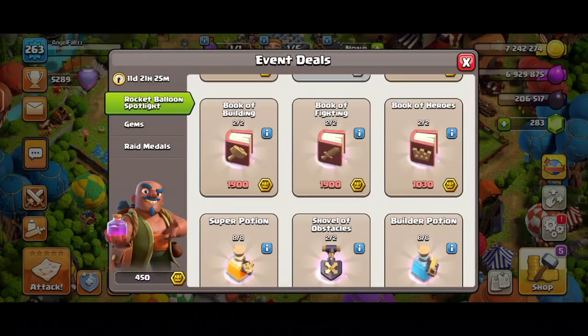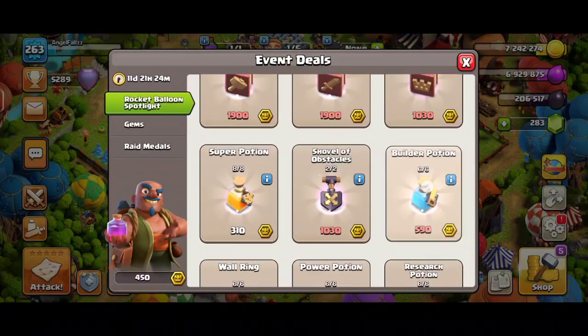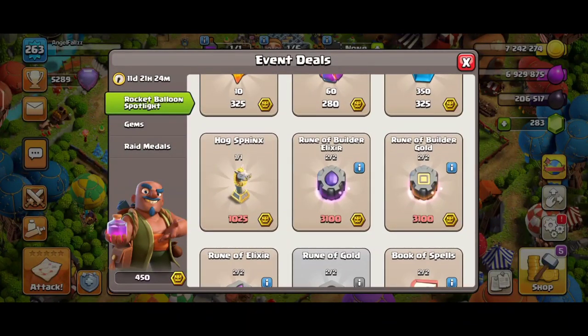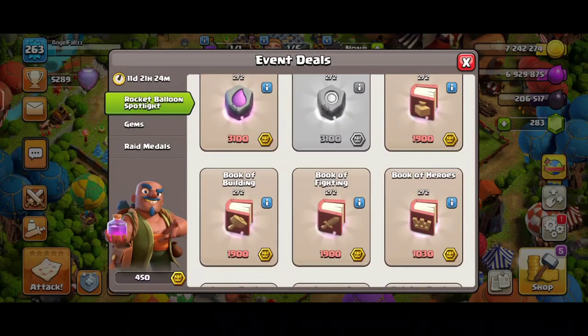For me, I want the Book of Heroes to make my hero to max level — my King to max level. I will buy the Book of Heroes once with the medals, and I will also buy this Hot Phoenix statue. This is a rare obstacle, and since my TH6 base is maxed here, I don't really want any other things.